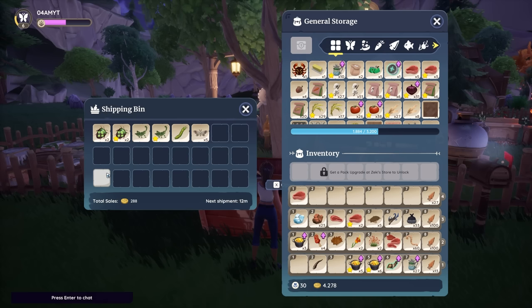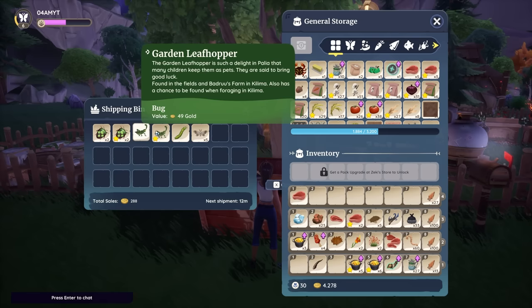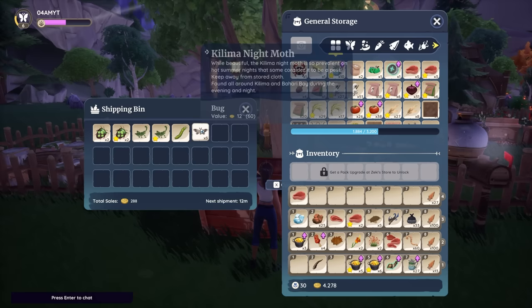We just caught two regular spotted sting bugs with a total value of 28 — 14 each — while the shiny or star quality can sell for 21. Even more interesting, the garden leaf hopper has a value of 49 while the star quality sells for 73. So it's definitely worth checking out all these different bugs and trying to catch the rare ones as much as possible.